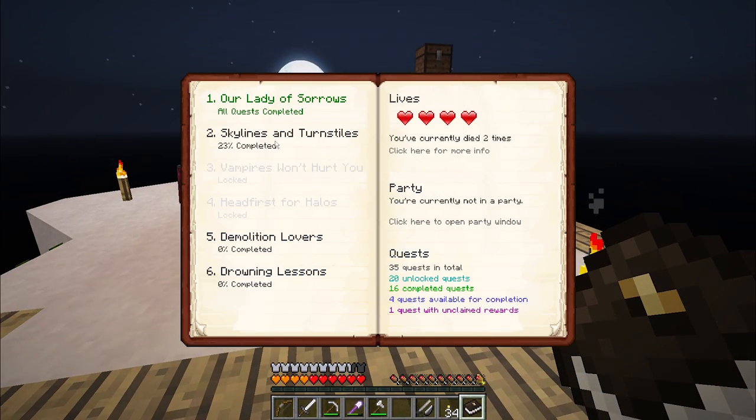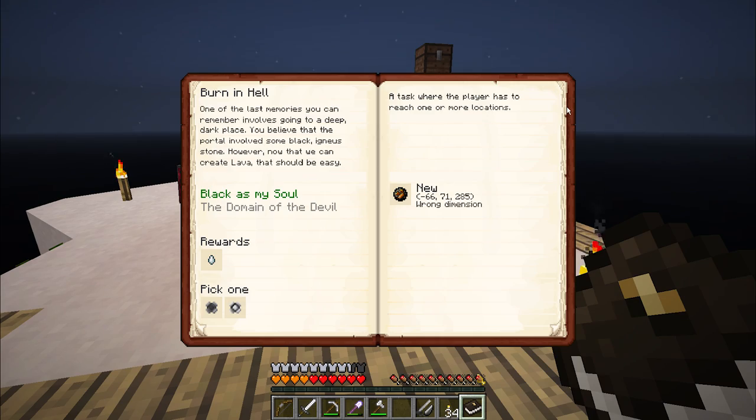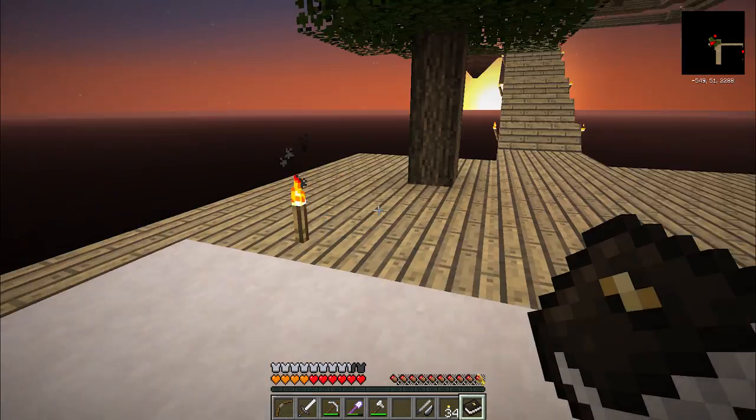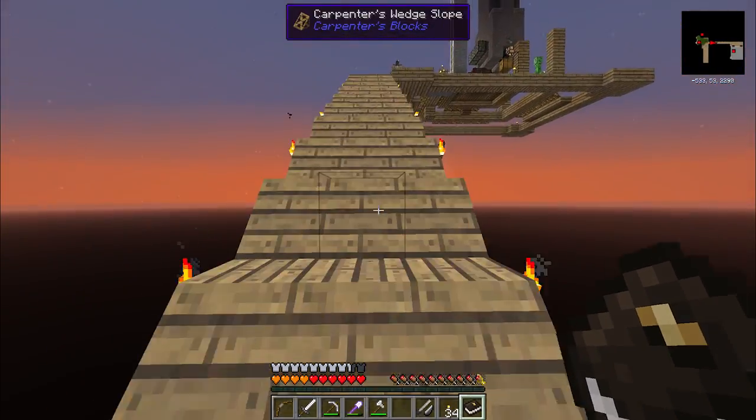Let's take a look at where the quest is asking us to go. It wants us to be at negative 66, 285. If I take the negative 66, that is negative 528 in the overworld, and then 285 is 2280. So, negative 528, 2280.